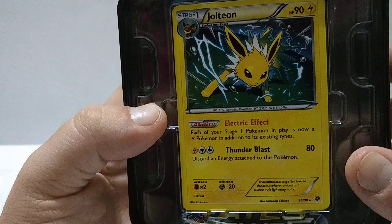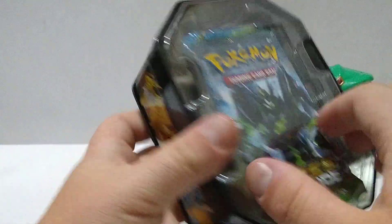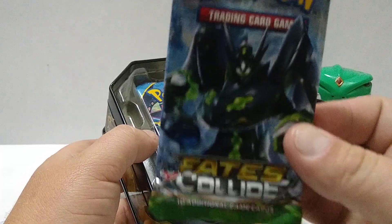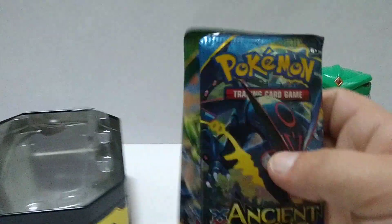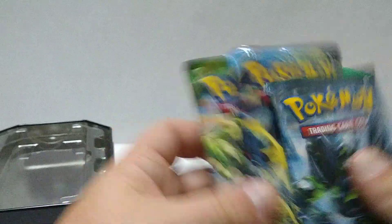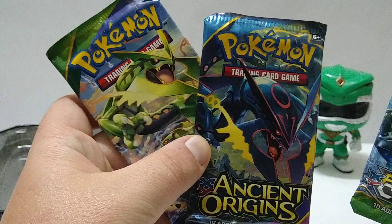Jolteon, Electric Effect, and a Thunderbolt. Inside we've got a Fates Collide, an Ancient Origins, and a Roaring Skies pack. It's a lot of Rayquaza — awesome. I love Rayquaza. Let's start with the Fates Collide pack.